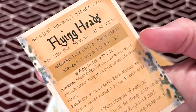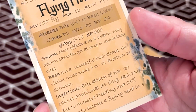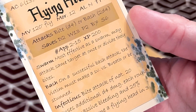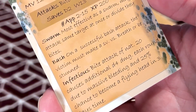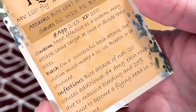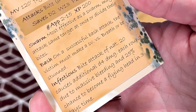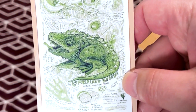We have Flying Heads. Swarm: most effective as a swarm, may attack the same target at once or divide their bites. Bash: on a successful bash attack, the victim must make a save versus breath or be stunned. Infectious: a bite attack of nat 20 causes additional d4 damage each round due to massive bleeding and a 25% chance of becoming a flying head in three days' time. That's pretty cool.